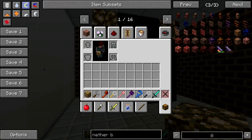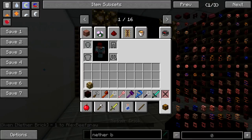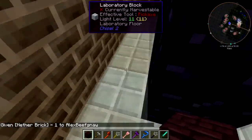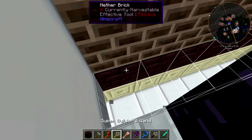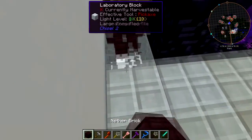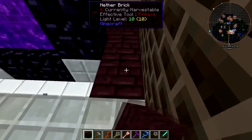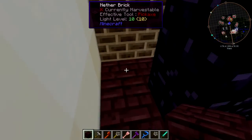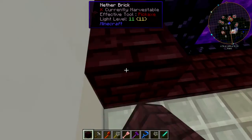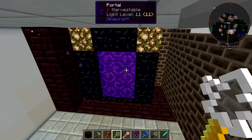How about we just use good old fashioned nether bricks - stone nether bricks. Let's just do the vanilla, let's just do that. Hey, actually - there we go. All right, and what will make this portal pretty - there we go.